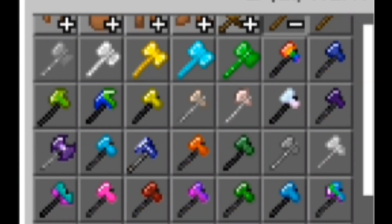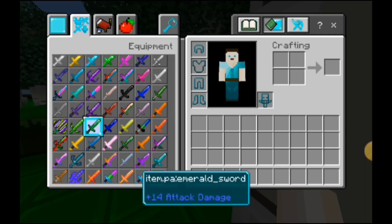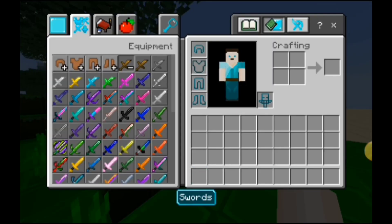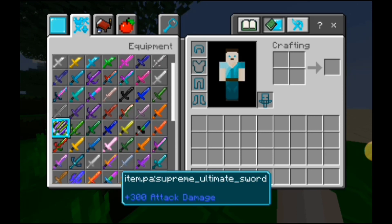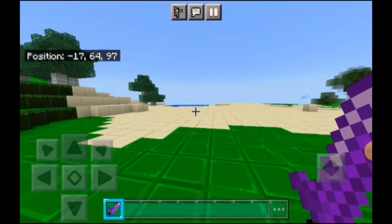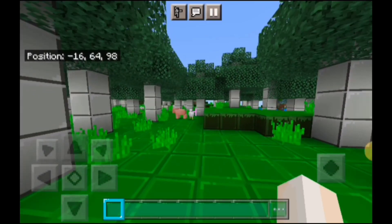Oh my god, I forgot there's axes! There's the emerald sword, which is pretty basic. Holy crap, an emerald sword should not do that much damage — I'll get to that at the end. There's also an amethyst sword. Okay, hello Mr. Drowned.